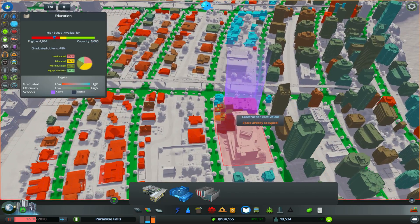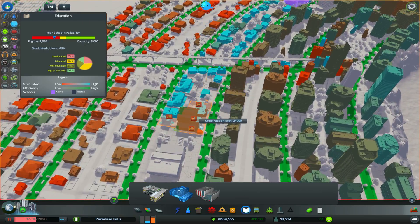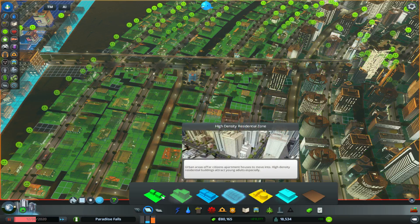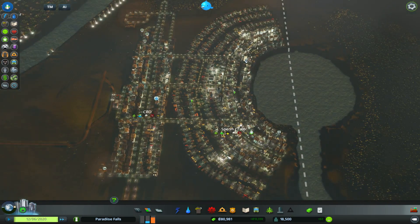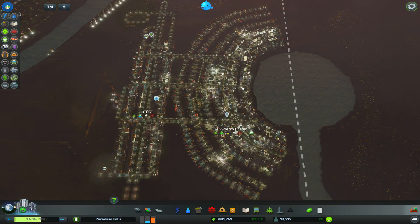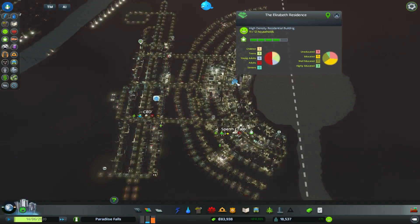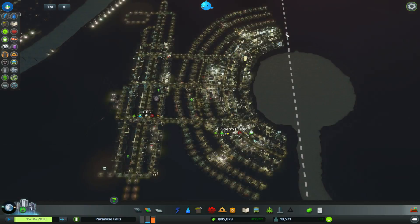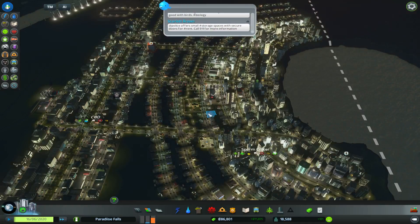Where are we going to put it? Sort of in the same area if we can - maybe just over here potentially. It's obviously getting rid of some housing, but I think that's just what has to happen. We've got a huge amount of population increasing quite quickly, and still a fair bit of demand in our residential buildings. We've got extra capacity in our high density residential so we're not going to worry about that, which is good.